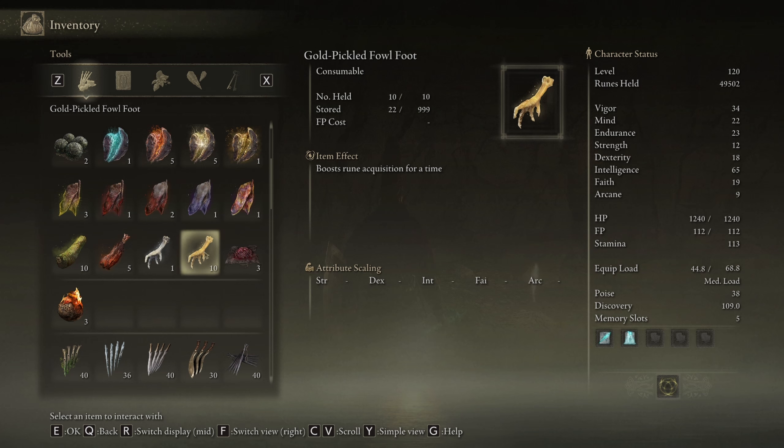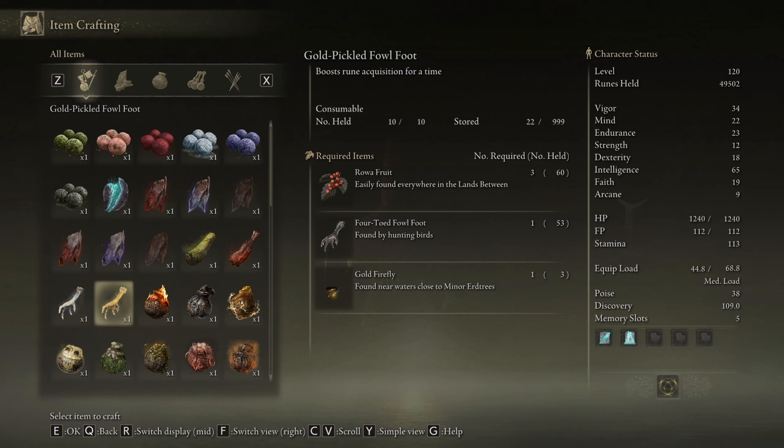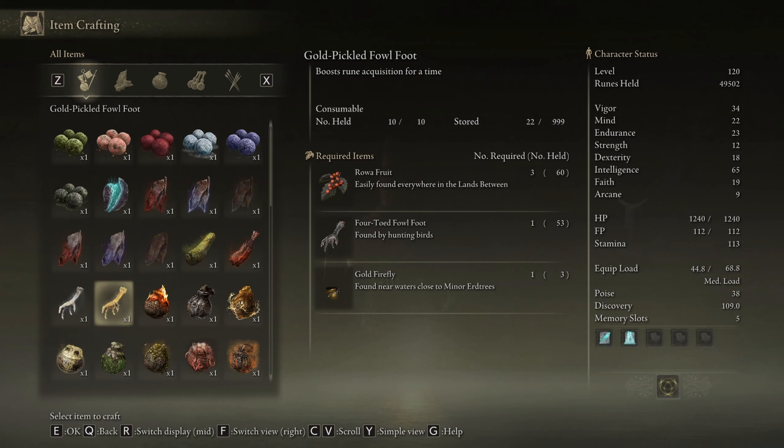There are multiple ways to get the Gold Pickled Fowl Foot. You can buy them from various vendors - links are in the description - but they're limited to about three per vendor. You can also craft them. You're going to need Rowa Fruit, four Fowl Feet, and Gold Fireflies.